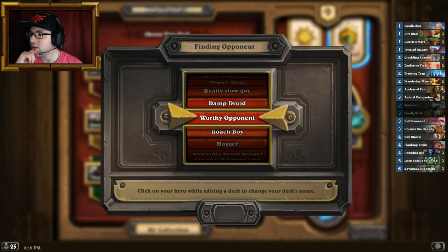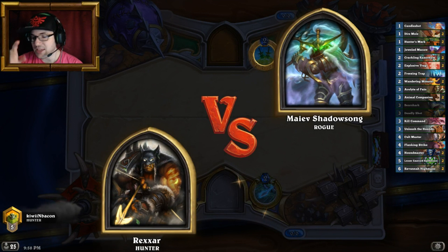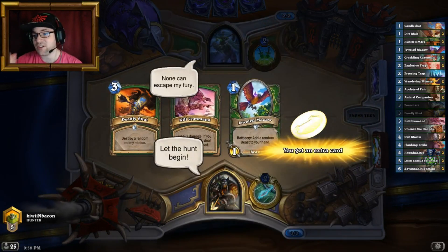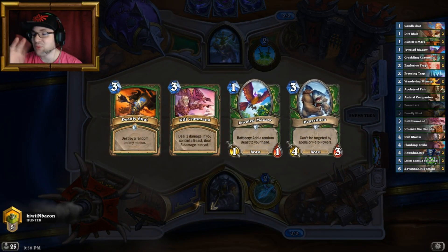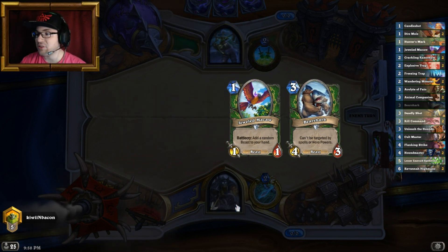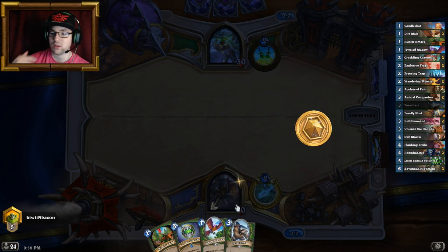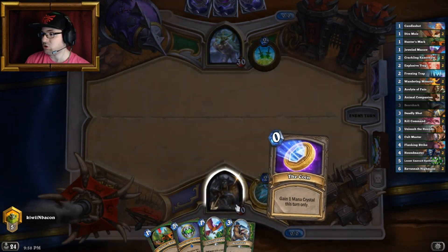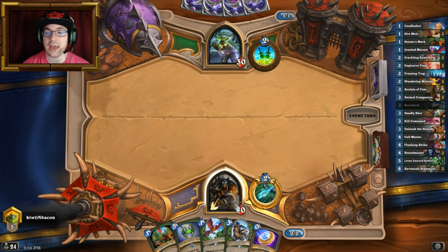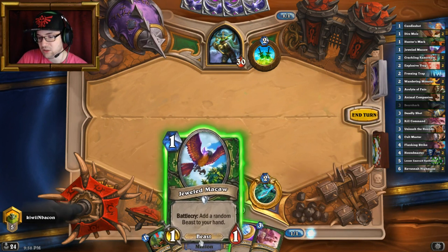Not too terrible. Now keep in mind, there is one card that any Hunter needs to get in their arsenal at some point — that card is Deathstalker Rexxar. It would increase the power level of this deck tremendously if you crafted it. On top of that, you can also add a Kodo to give your wolves from the Spellstone charge, or Shaw if you have him — there are a few things that make this deck a little bit better.